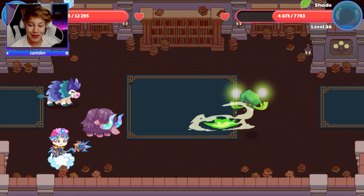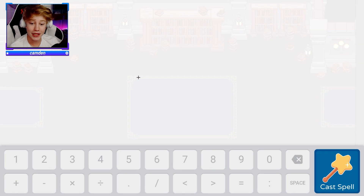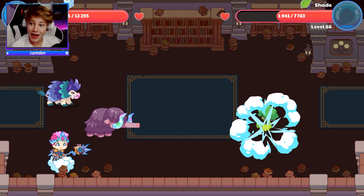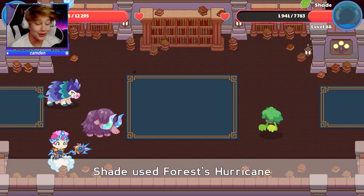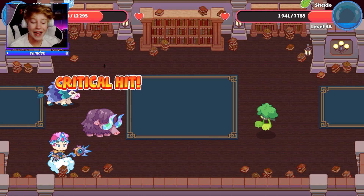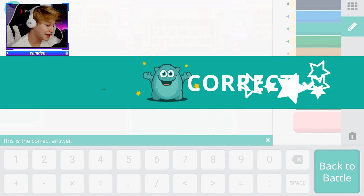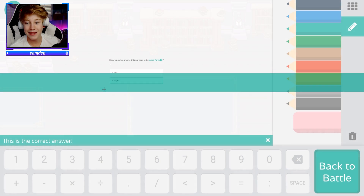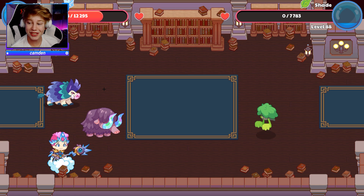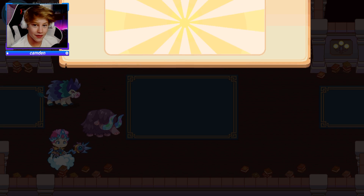Oh! 3,000 damage. Awesome. Missed — of course you missed. We're gonna use Snowing Ball one more time. Closer to 3,000 than last time. She's gonna use our spell — doesn't even matter, we have so much health. The final attack against the Shade is going in. Come on, baby. Boom! We took out the Shade. And that was an easy level 100 Shivertusk battle.